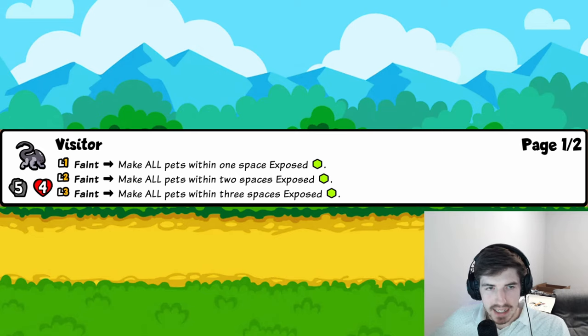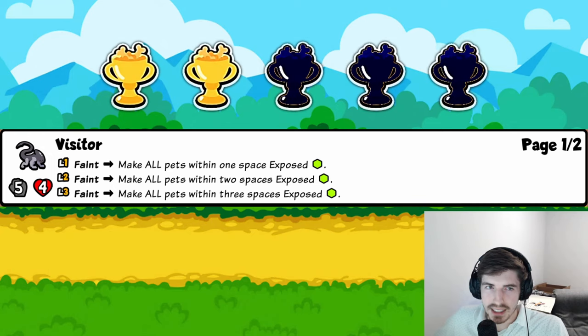Visitor: makes all pets within one, two, or three spaces Exposed — they take double damage. It's like Bear but with Exposed instead of Honey. The problem: you'd want a disposable pet behind it, and if you're only doubling a three-attack pet's damage, is it actually doing much? It can override Melons and such, but I don't think it's going to be huge. Two trophies.